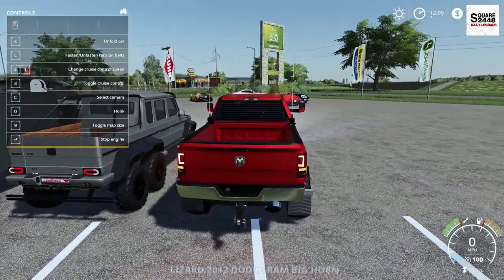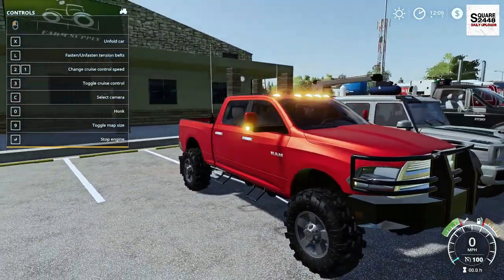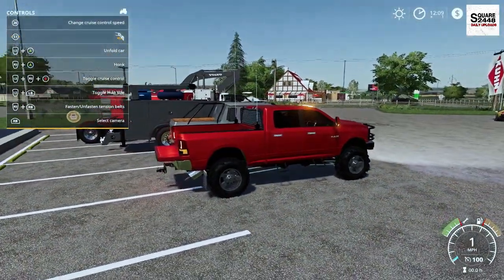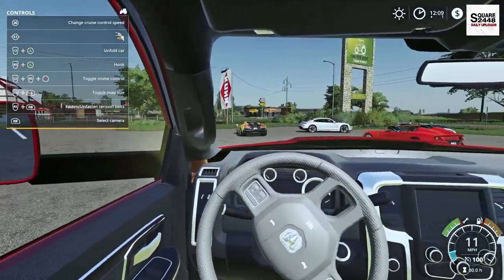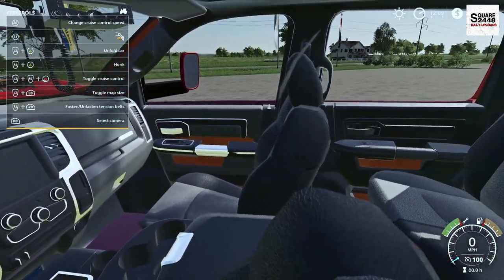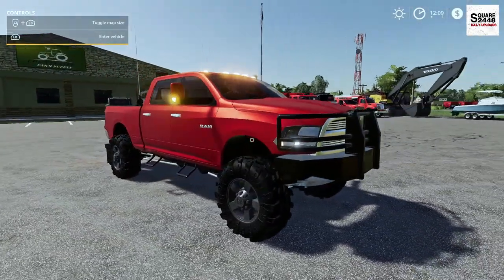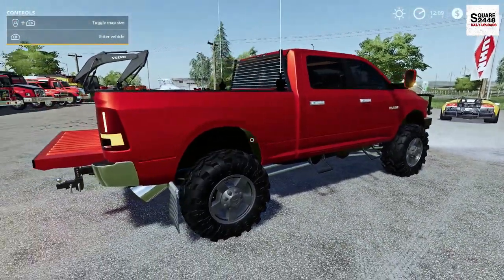Once we hop on the inside, all the lights do work. When you press X, you can put the tailgate down, which is pretty sweet. This thing looks like it's going to be a great work truck and a great truck to drive around. Working mirrors, working steering wheel, pretty detailed — very similar to some of the other Rams in Farm Sim. When you hop out, you can see just how huge the lift kit is. I definitely want to have this on a farm — with these tires it can do some serious off-roading and work.